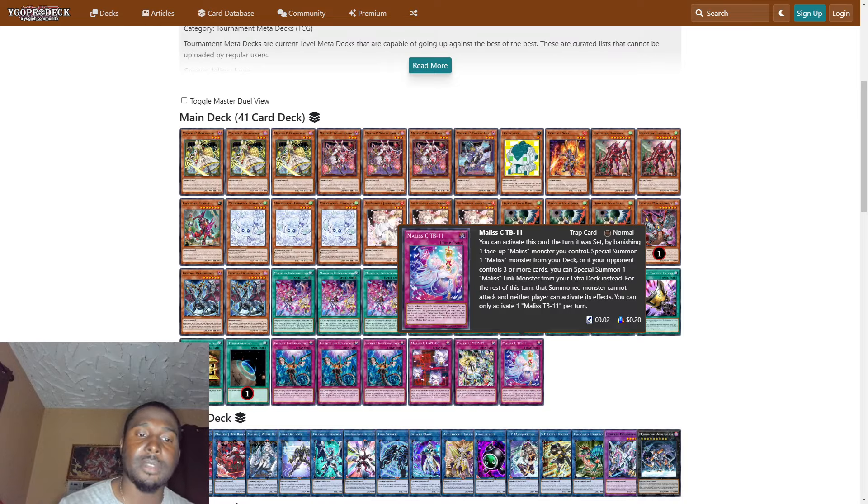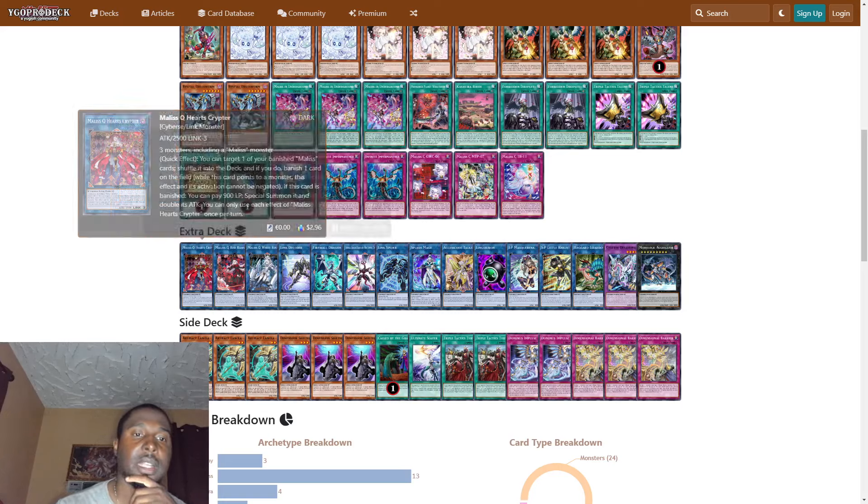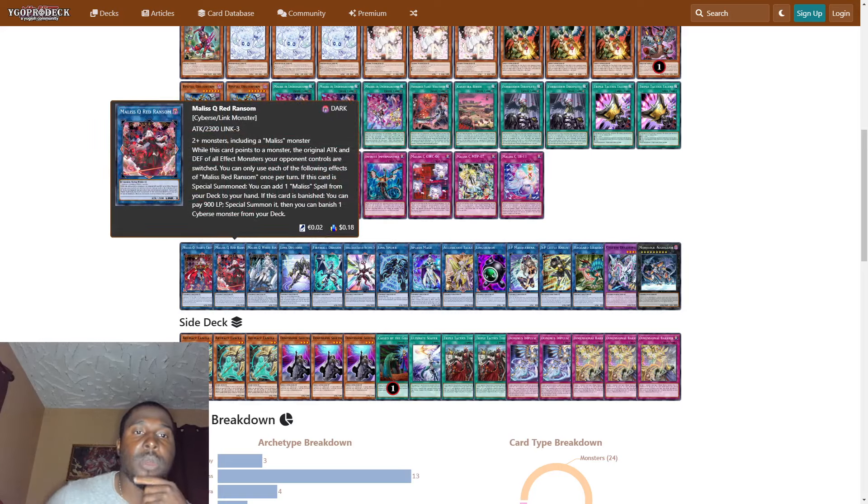Let's look at the extra deck. We play one Malice Hearts Cryptor — requires three or more monsters including a Malice monster. As a quick effect, you can target one of your banished Malice cards to shuffle it into the deck, and if you do, banish one card on the field. While this card points to a monster, this effect and its activation cannot be negated. If this card is banished, you can pay 900 life points to special summon it and double its attack.